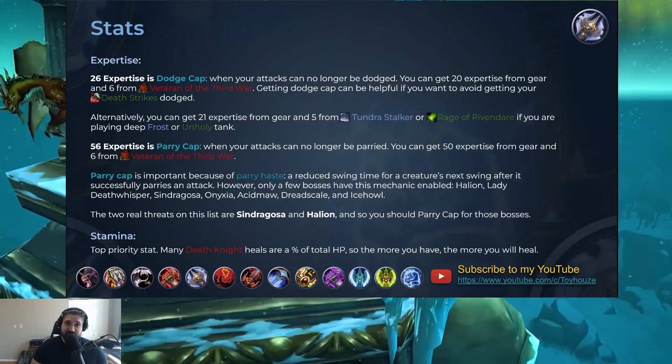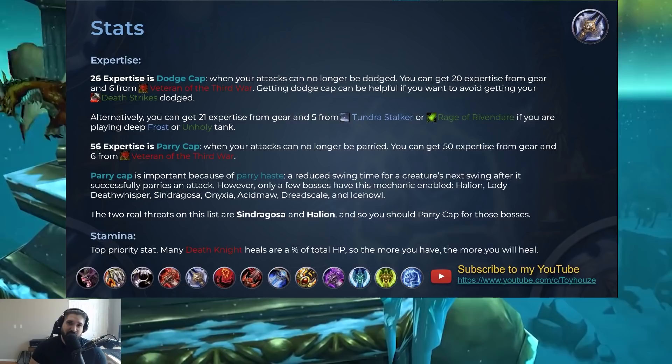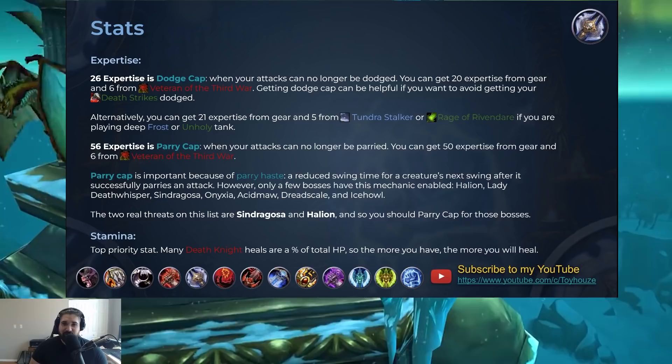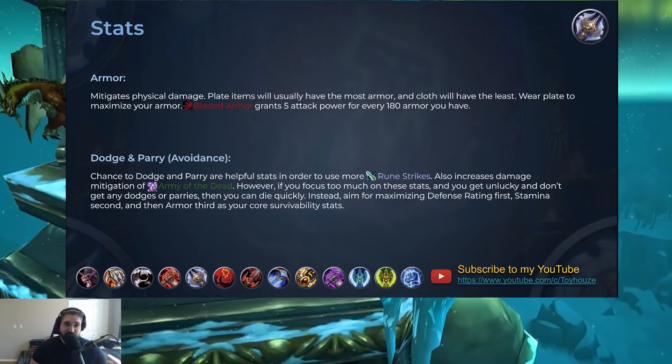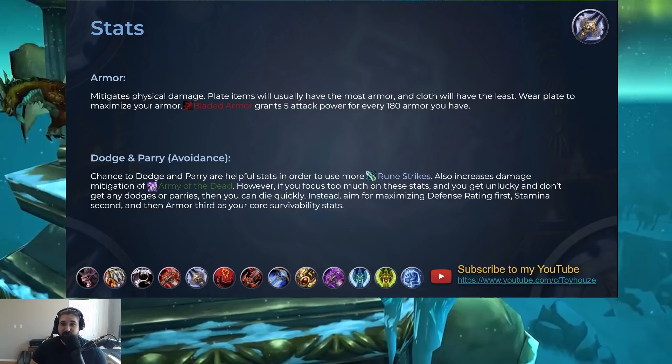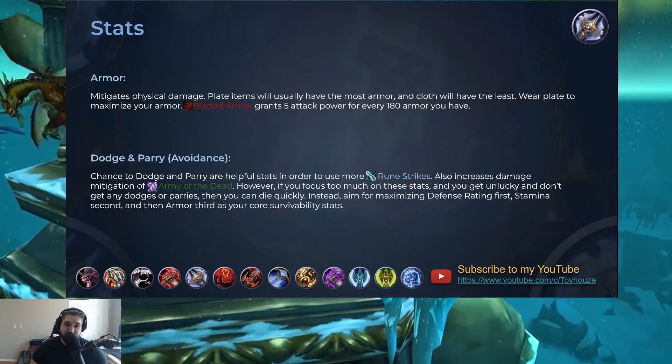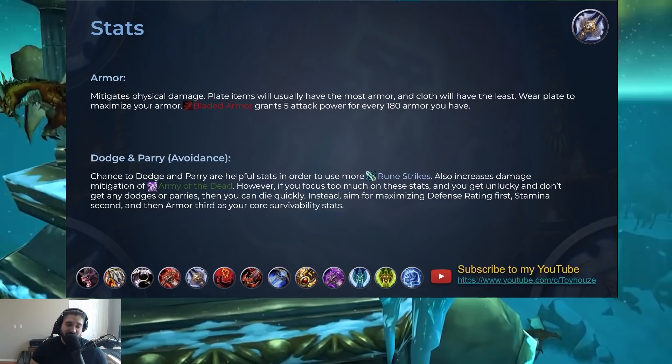When it comes to stamina, this is your top priority stat. The reason is that many Death Knight heals are a percentage of total HP, so the more you have, the more you're going to heal. For example, Death Strike is a percentage, Vampiric Blood is a percentage, and Rune Tap is another one. Pretty much all Death Knight heals are a percent of total HP, making your self-heals much more effective if you have a bigger health pool. When it comes to armor, this is what mitigates physical damage. Plate items will have the most armor, so I recommend you wear plate to maximize it. You also get 5 attack power for every 180 armor when you spec into Bladed Armor, which is at the top of the blood tree.